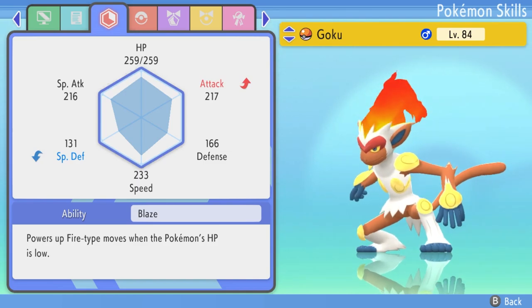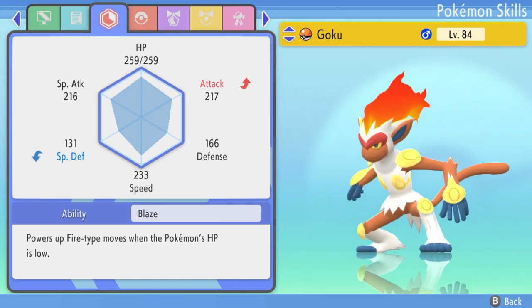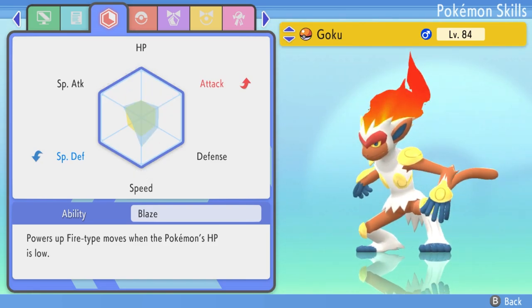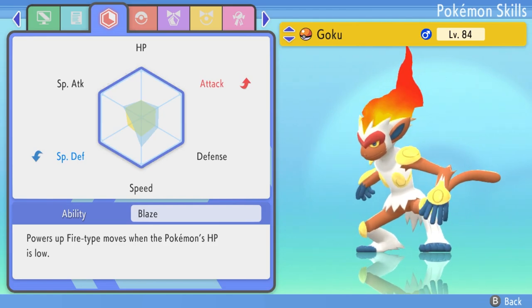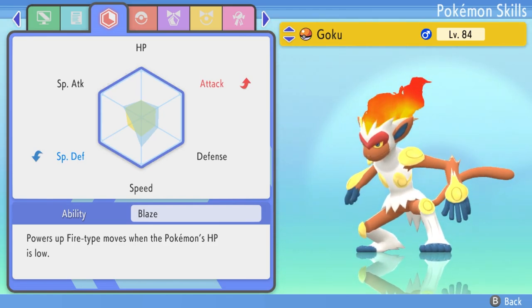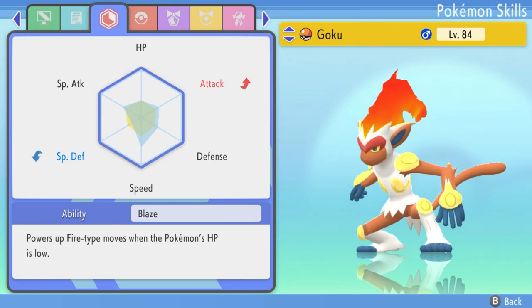Now, unlike the Gible we've just hatched, this Infernape is something that I used in my playthrough. It's battled a bunch of different Pokemon, so it has a very varied EV spread. You can see here, nothing is maxed out in regards to a single stat, but the EVs are spread around, indicated by the blue shading over each stat point.